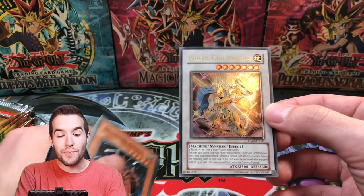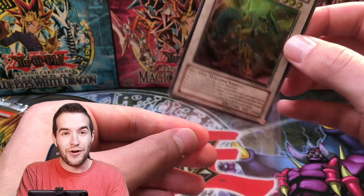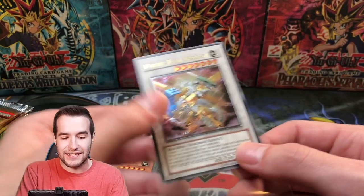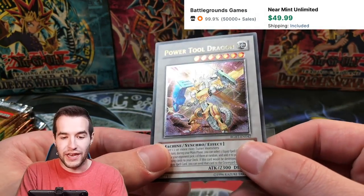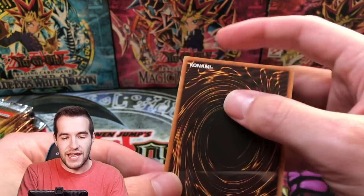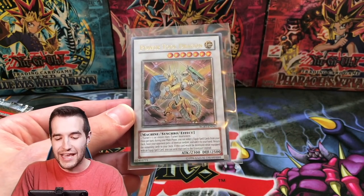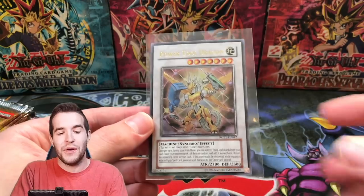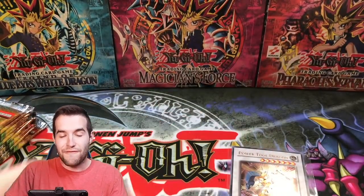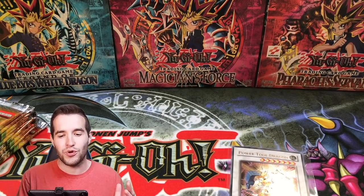What a pull — Power Tool Dragon, Ultimate Rare, and a One for One rare! That's so awesome. We have to check this out. These are Europrint, so it looks even better. There's a little bit of back stamping, but wow, what a pull — Power Tool Dragon Ultimate Rare. That might be the pull of the video. If we can top that, this is going to be a crazy video. First pack of Raging Battle, Robert W. got an Ultimate Rare Power Tool cover card. That is insane.